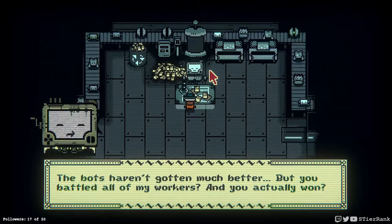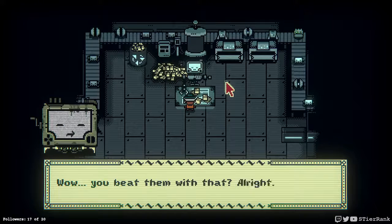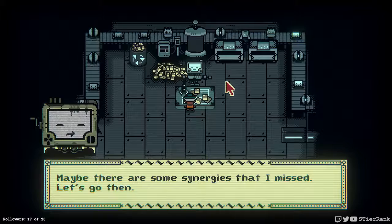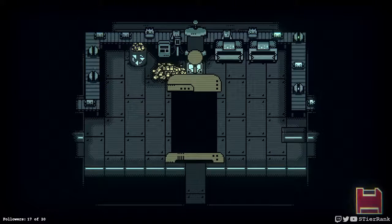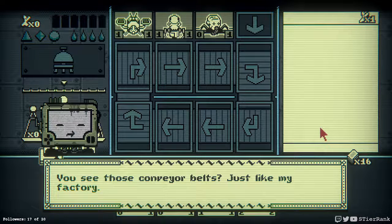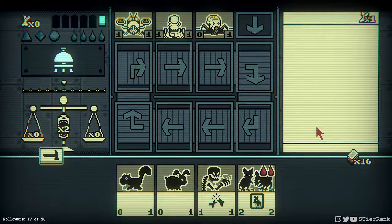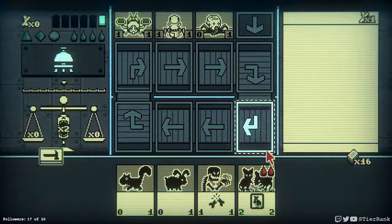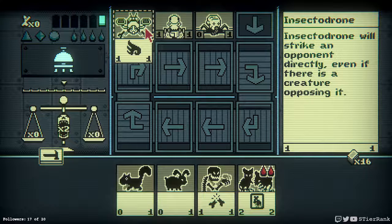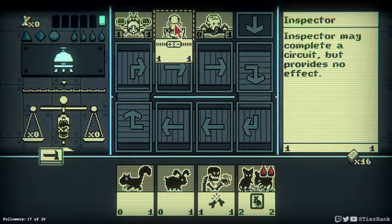Bots haven't gotten much better, but you battled all of my workers and you actually won. Give me that deck again. Wow, you beat them with that? Alright, maybe there are some synergies that I missed — let's go then. Oh dear, see those conveyor belts — just like my factory. At the very least they ought to test your lane positioning. Specter Drone will strike an opponent directly even if there is a creature opposing it — Specter may complete a circuit but provides no effect.